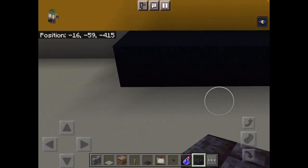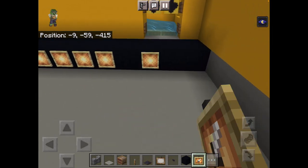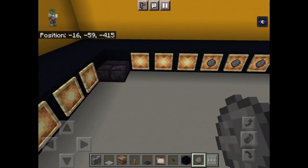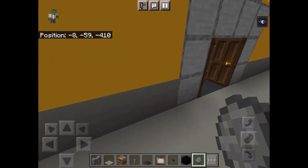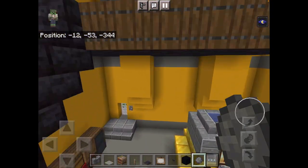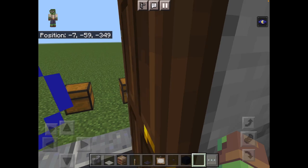You can then get rid of your item frames and firework stars. Grab your stone brick, smooth stone, and smooth stone slab. Grab these four blocks out and your green shulker box — you only need to place one.